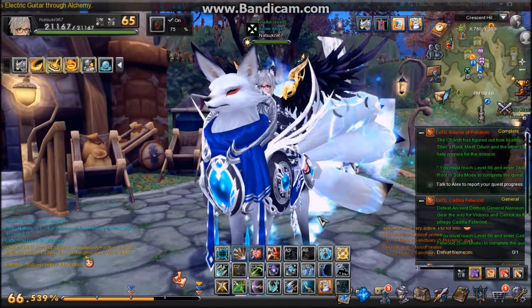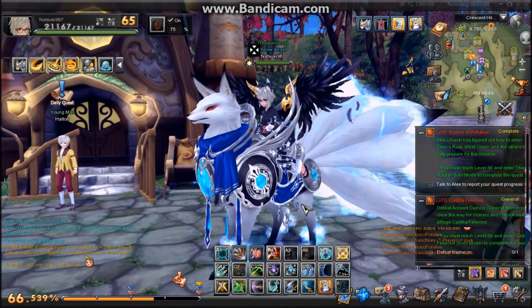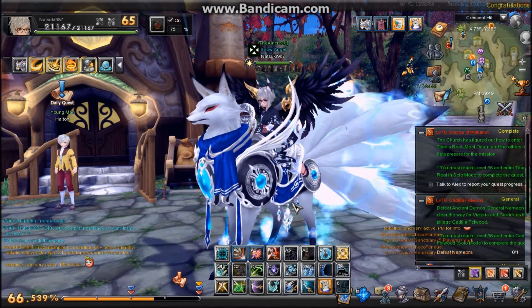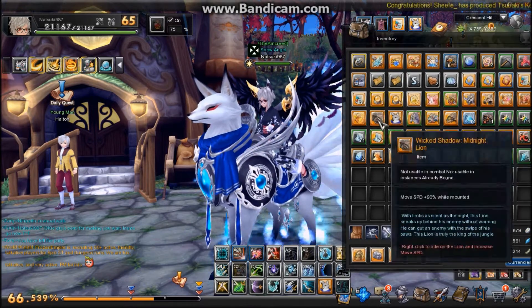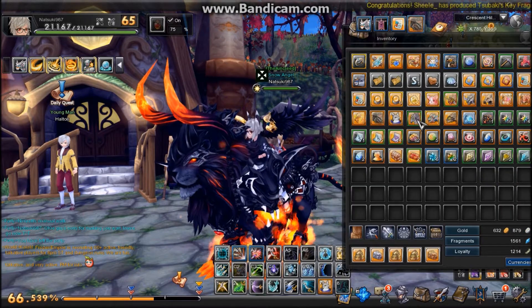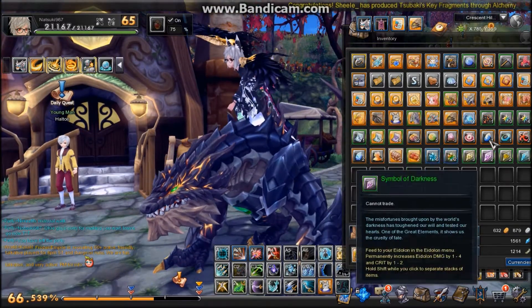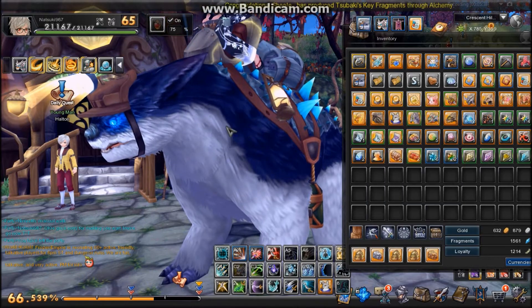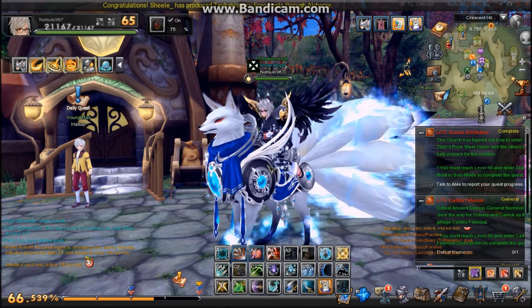Here I'll show you my mount. You can collect these — you get one through questing in the game which is just an ostrich, but I've bought a lot of different ones throughout the game. Basically they just increase your move speed and you can ride around on them. I have a bunch of different ones here — evil dragon, a giant badger or something. Mounts are fun to collect.